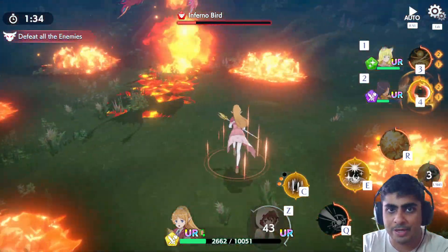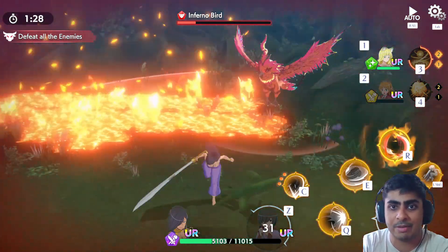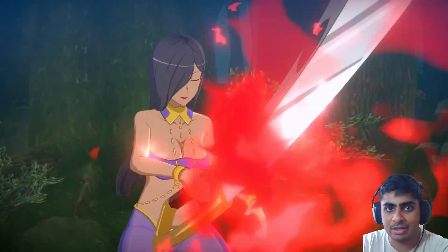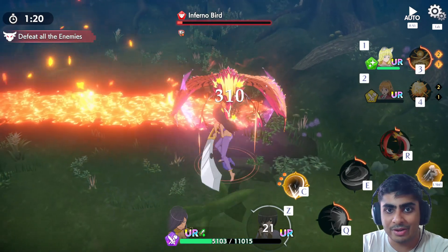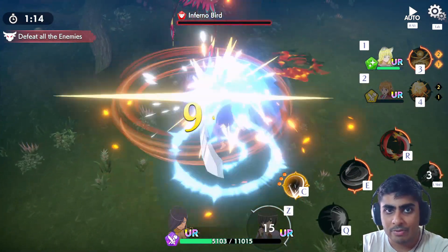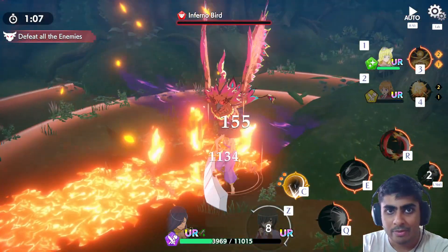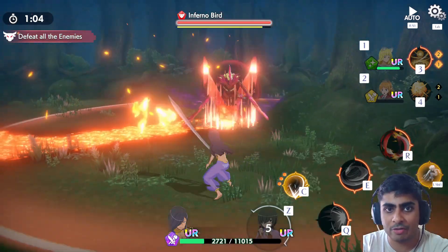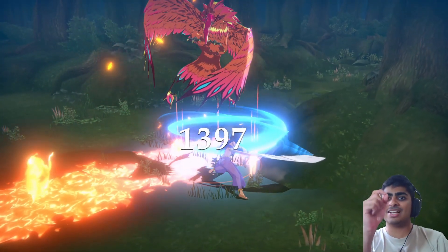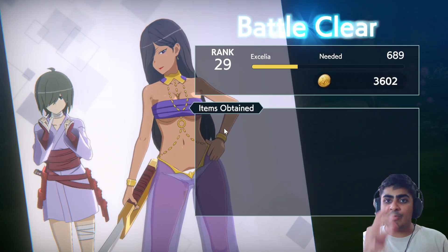The bird healed up — I was expecting that since it does heal on that move. I made a mistake there which made things more annoying. We kept the pressure on and got the hit in just as the shield dropped — that was a lot closer than expected. The main thing is to dodge the area-of-effect field effects: the fire ticks on the ground are really annoying.